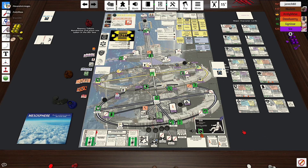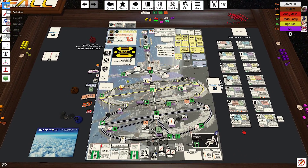All right, so this is Stationfall. In this game, you are trying to meet your victory condition points. You have two cards in your hand. You're going to choose to be one of those characters, and then the other character is going to be your bonus card.